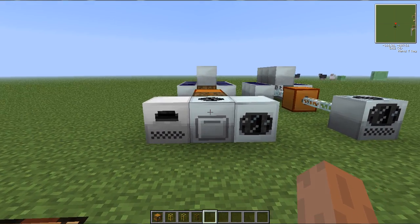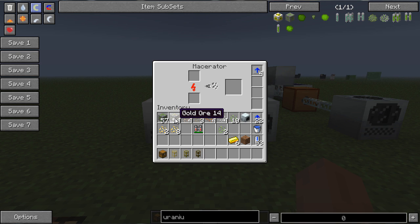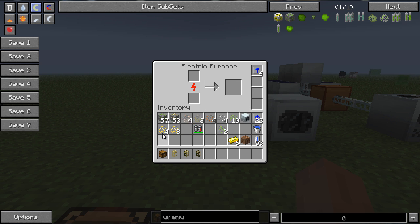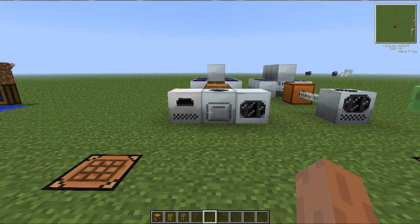Let's go ahead and get started. First, we've got the macerator. This is pretty much what you're used to — you stick in an ore block and you get two out. Except now, instead of two dust, you get two crushed ores. You can take these ores and put them in a furnace and get your ingots out. But if you follow the process with these new machines, you'll get some extra material, and with that extra material, you can actually get extra ores.